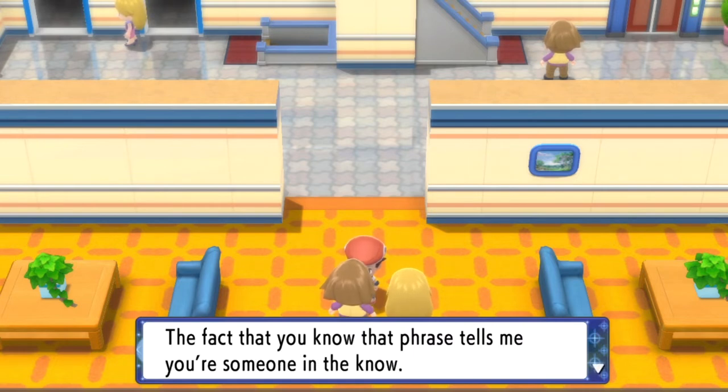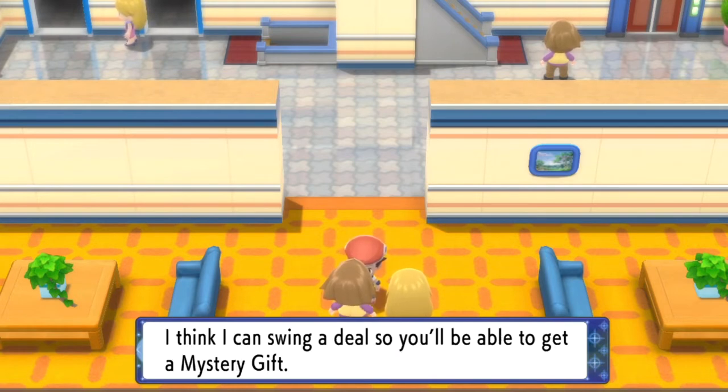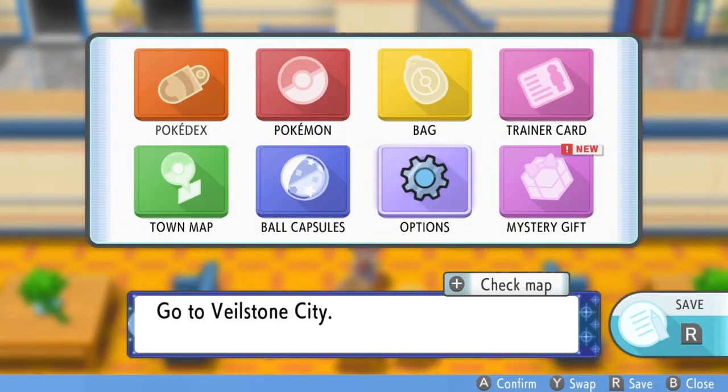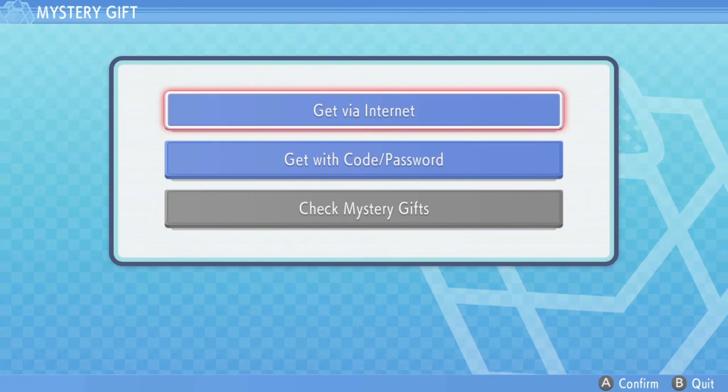He says: 'The fact that you know that phrase tells me you're someone in the know. You're a trainer, right? I'll pull some strings for you — I think I can swing a deal so you can get a mystery gift.' That gives you the mystery gift function right away. You go into your menu and a brand new tile comes up for Mystery Gift.